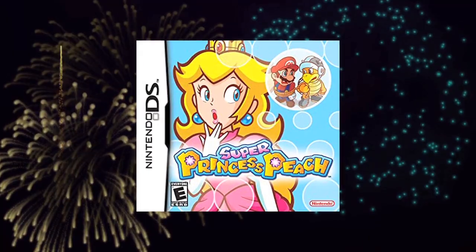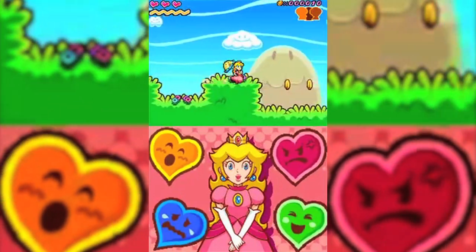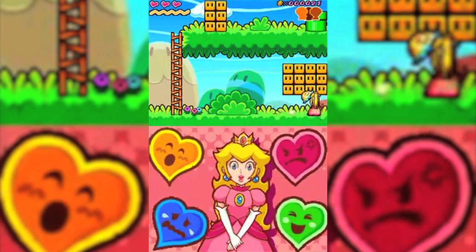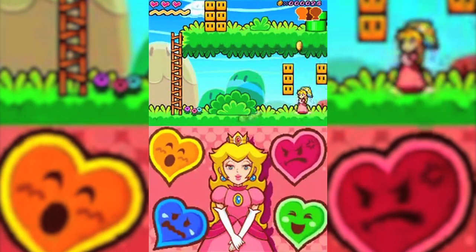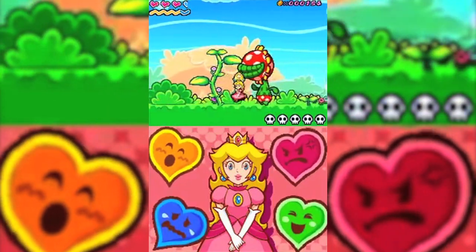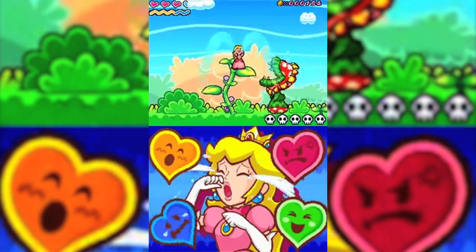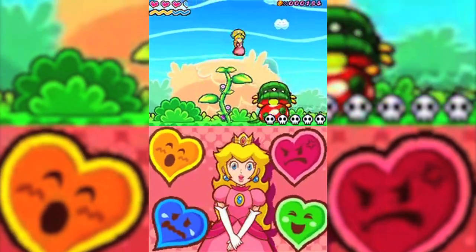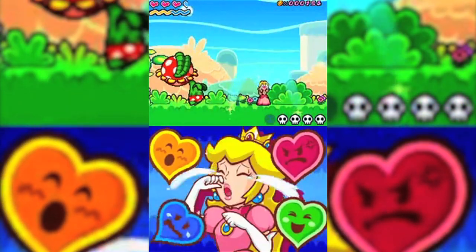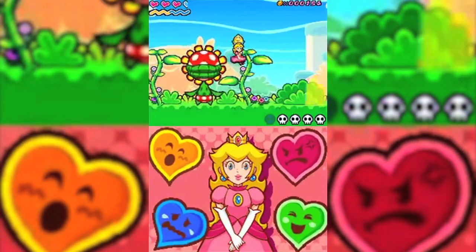Number six: Super Princess Peach. Most of these games have been forgotten about by the vast majority, but this one is one that I'm pretty sure Nintendo would want most people to forget about in the ultra-sensitive year of 2020. Princess Peach finally has her own game, but given that her abilities all revolve around her being overly emotional, I'd imagine this title would be a little controversial if it came to the Switch — and that's a damn shame, because Super Princess Peach is a unique 2D platformer that people who were disappointed in New Super Mario Bros might really appreciate.